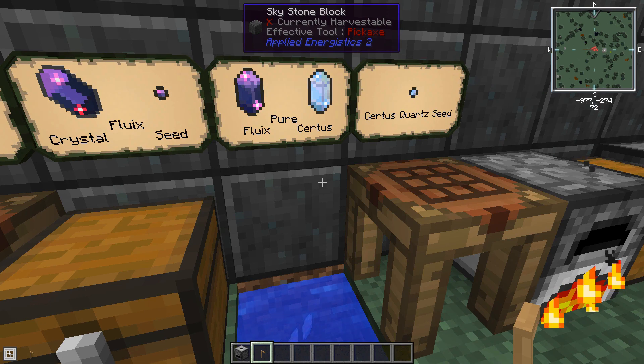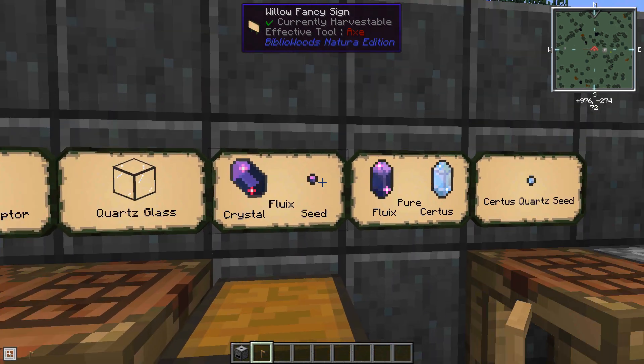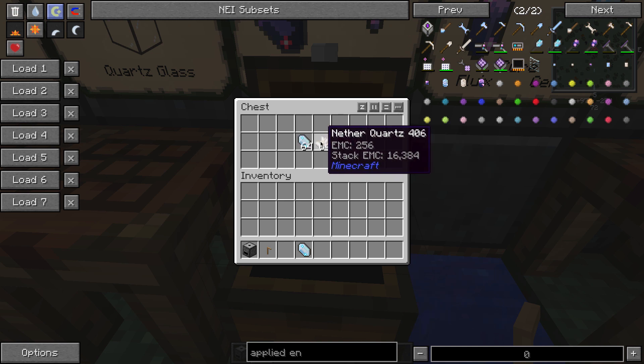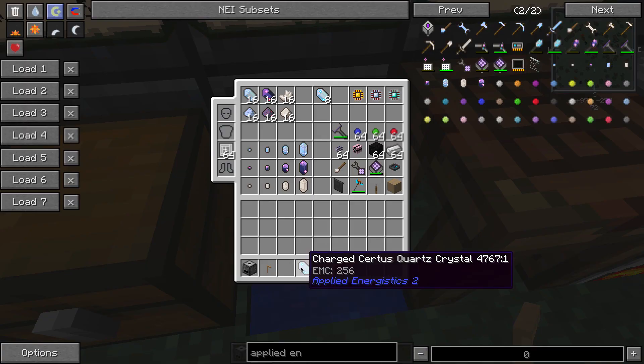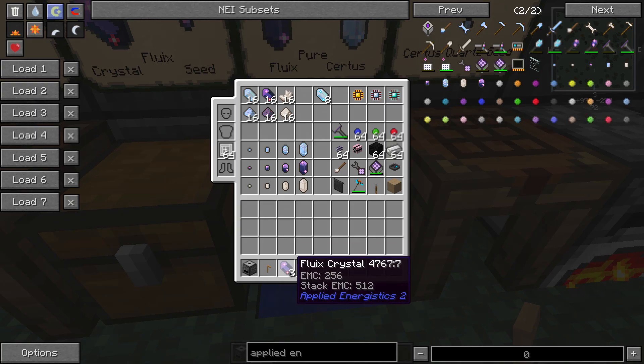The next thing you need before going further is fluix crystals — the purple ones. You don't grow those from a seed; instead you grow them by combining one charged Certus quartz, one regular Certus quartz, one Nether quartz, and one redstone. Toss those into a pool right next to each other, and after a moment you get two fluix crystals. So it turns one charged and one Nether into two fluix.